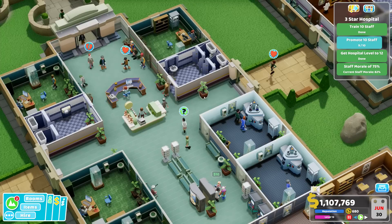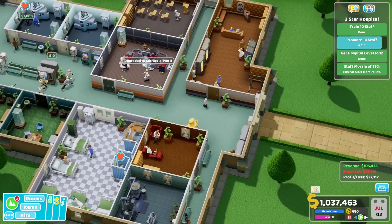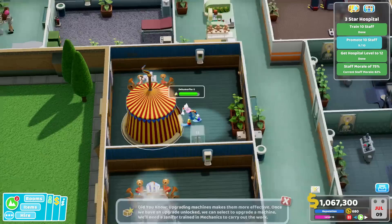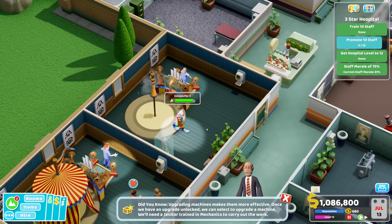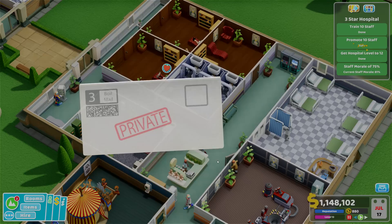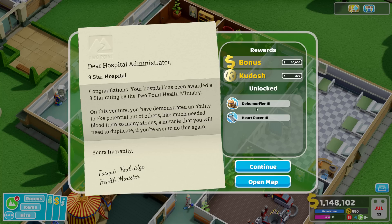We get a dehumorphia and a heart racer. Three stars — train 10 staff and promote 10 staff. Let's just do that. After quite some waiting, we have the last promotion — then we're done with the three-star rating. Last look at the hospital: working quite nicely, quite a lot of people. We've achieved level 13 and a full reputation. People getting treated, someone getting dehumidified — no longer clowns, back to normal. With the last promotion we achieve the three-star rating. Congratulations — the hospital has been awarded a three-star rating by the Two-Point Health Ministry! We also got some kudos points to invest in cosmetical items. See you in the next episode!